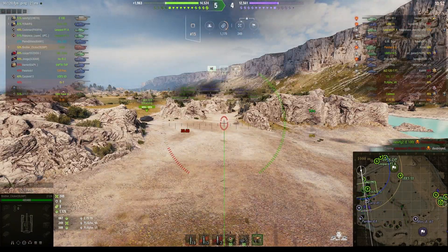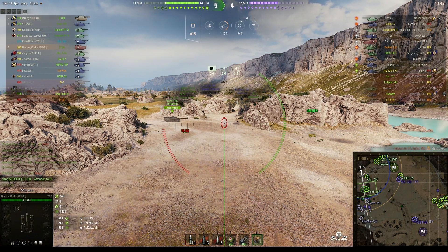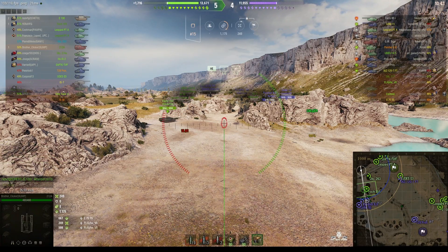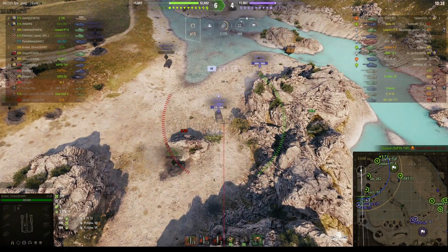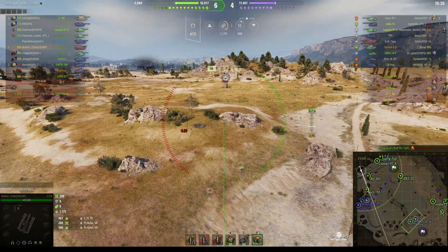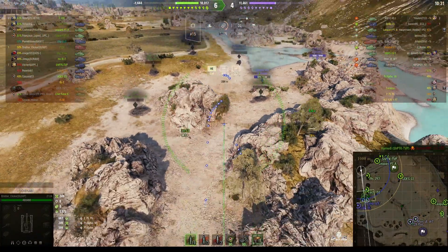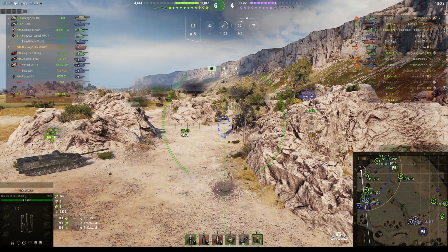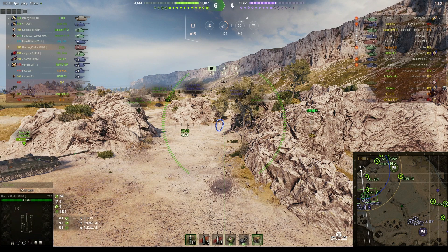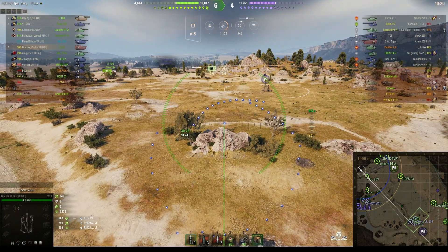Now where did that Grille 15 go? He's getting rather close. We do have two defenders between us and the enemy. The next target is a Panther 88, but from this position it's difficult to get a shell over the rocks. Because the target is so close, the shell is travelling almost horizontally rather than in an arc, which means we need a new angle to hit the target.